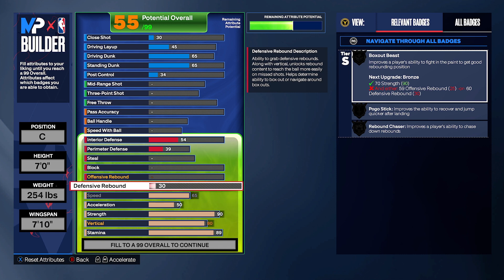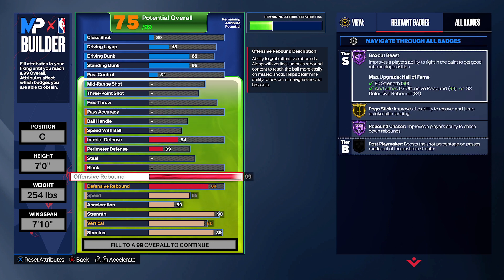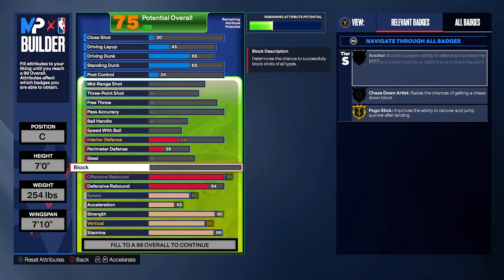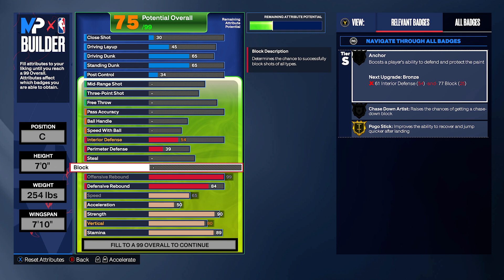I've never made a build before with 99 offensive rebound until this year, so this is my first. The reason you go 99 offensive rebound is because it takes fewer attribute points and you still get the 84. I'm not going to give y'all too much into this build yet because there are many ways you can make it. I have another video coming without the 99 rebound — just know you could get away with a lot more if you skip it, plus you still get Hall of Fame Rebound Chaser with crazy animations.